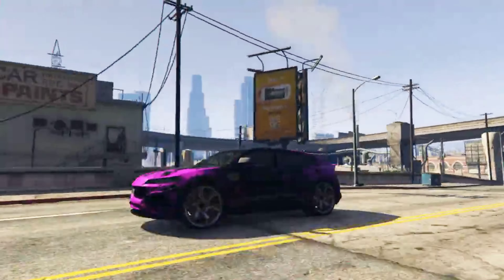For top speed, you're going to want the Pukasi Taurus. It has a top speed of 127 miles per hour, while second place goes to the Lampadati Novak at 126 miles per hour — so it's a close but notable difference when it comes to top speed.